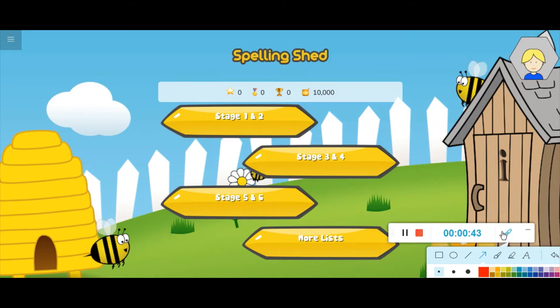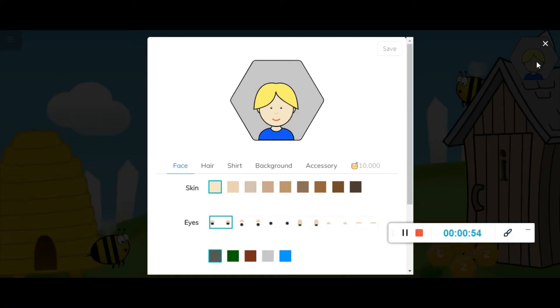To spend your honeypots you need to go to your avatar in the corner. If I click on the avatar here, this will take me to a new page where I can start to choose what I want things to look like.